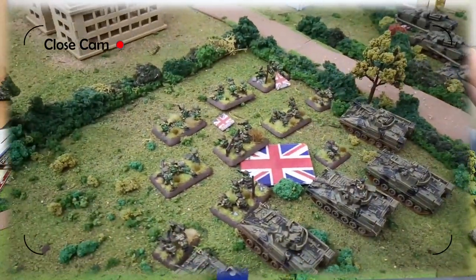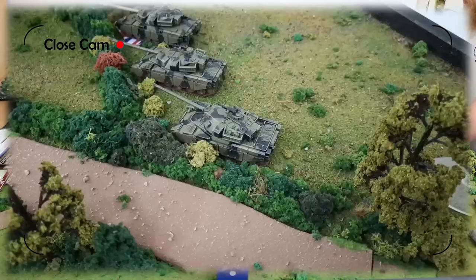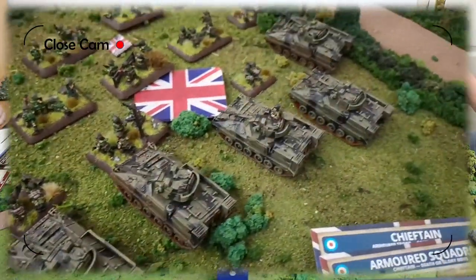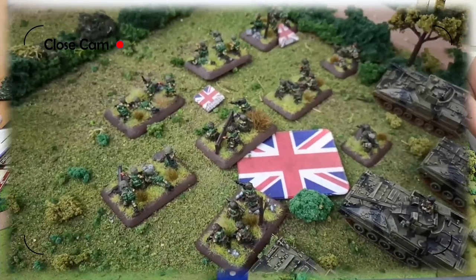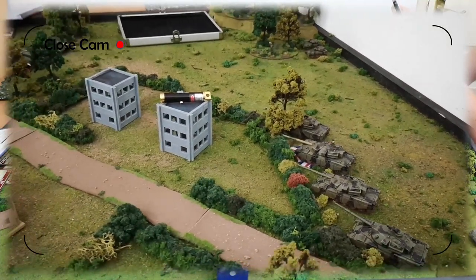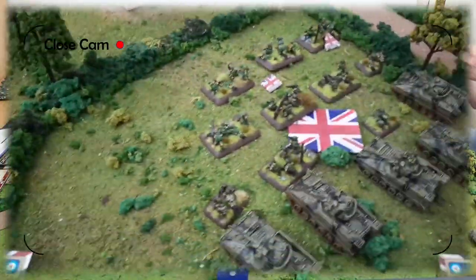Look at this beautiful British army that Kaiser has done for me. The elements I have in my force — it's all pretty much this armoured squadron here, which consists of a Chieftain HQ element. Then I've got two troops of three Chieftains, one of which is currently in reserve because we've got delayed reserves in this mission. Also attached is the Warrior mechanised platoon with two Milan teams, a couple of Gimpy teams, and Carl Gustav anti-tank teams. There are two Scorpions hiding in the bush over there — these are the advanced spearhead. We've got two Swingfire anti-tank vehicles in reserve also, and that is all part of the same formation.